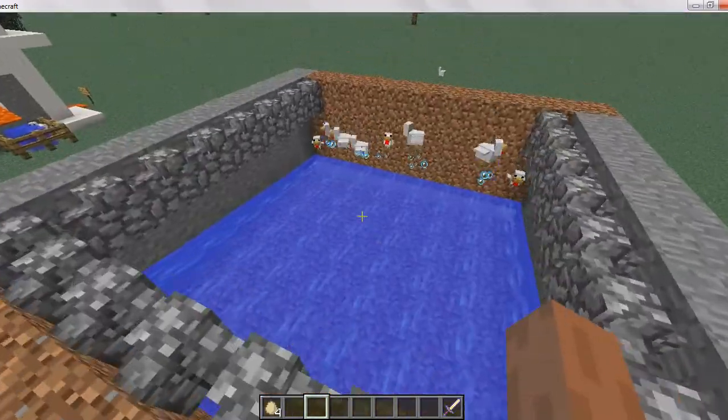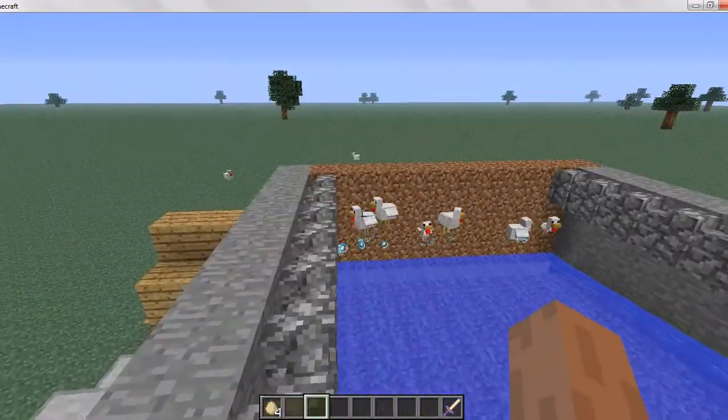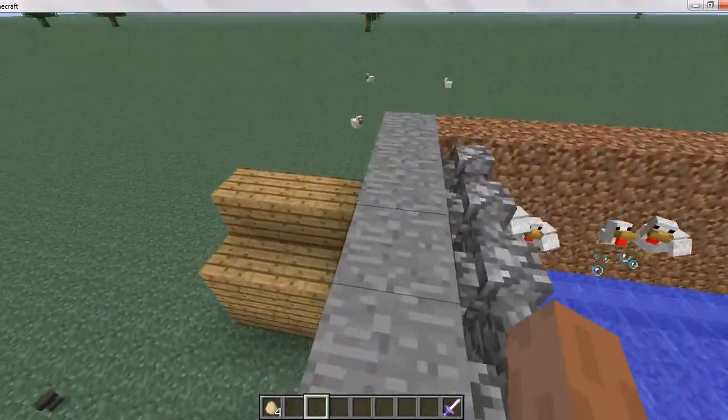The chickens will come down here, pile up, and jump in the water like that until hatching eggs. That will happen. This is what it will look like when you start to do this.